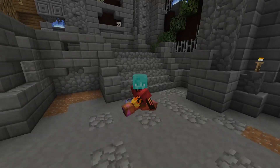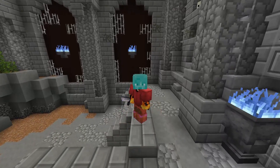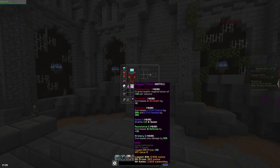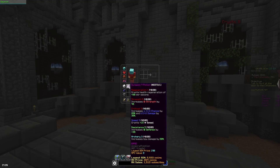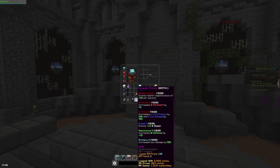Hello everybody and welcome back to a brand new video. In this video I'm going to be showing you how you can dupe the effects from the dungeon potion. You guys all probably know the dungeon potion — it's a really good potion especially for archer class and using a terminator, because it gives you crit chance which helps you do a lot more DPS in master mode.